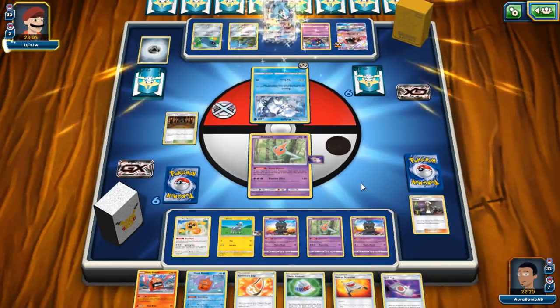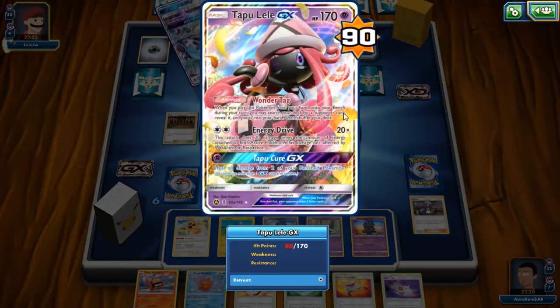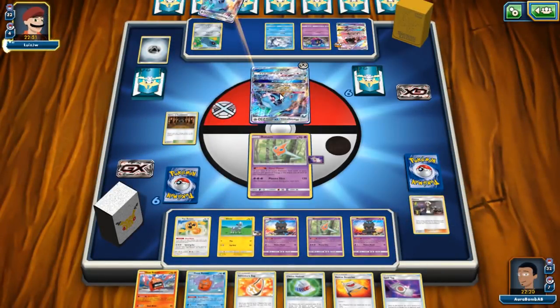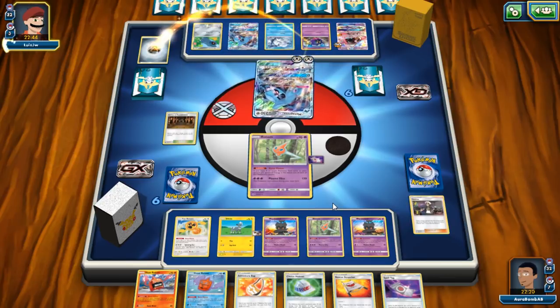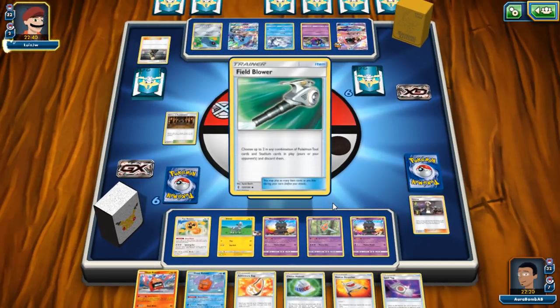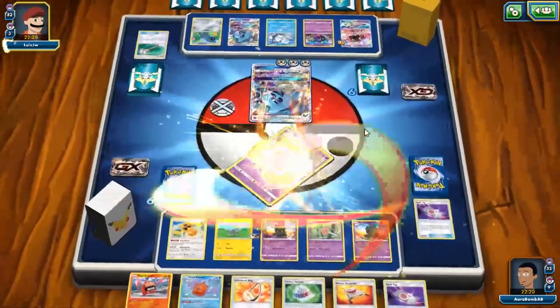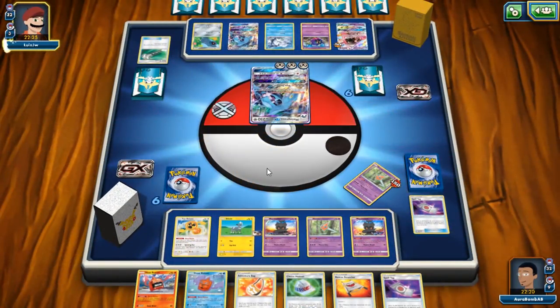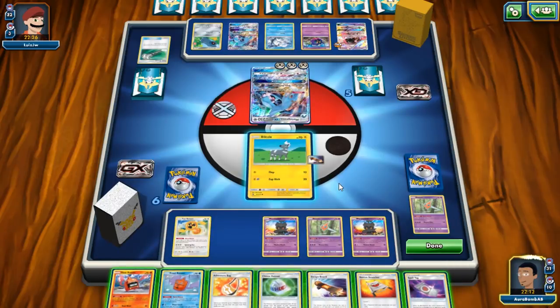I'm just going to lose — I can't do anything about it. Maybe if we punch we can knock out this Lele before he finds Max Potion. Best case scenario I put all damage counters on that Lele to knock it out. Actually, should I just try to knock out Cosmog or Beldum? There's a Field Blower — he's gonna ruin my Spell Tag. Okay, so I won't put damage on Lele yet.